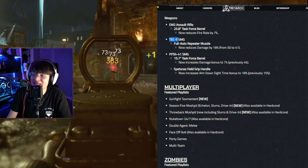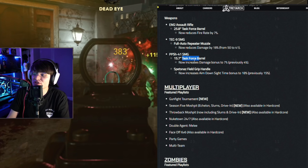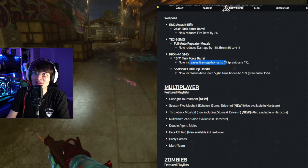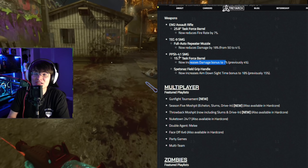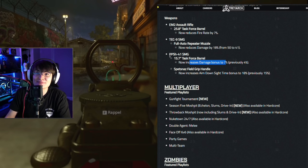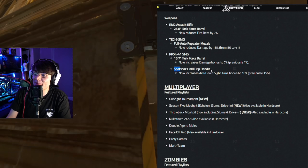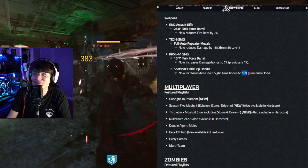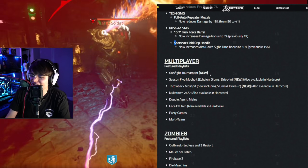That's going to be pretty noticeable. The Tech-9 after this probably isn't going to be the best SMG in Zombies anymore — it's probably going to be the OTS-9. But there is one positive: the PPSH is getting a buff. The Task Force Barrel now increases damage bonus by 7%, which was previously 4%. So we're going to have to retest the PPSH. It might potentially be a more competitive SMG. It was already in the top 5, and this might push it into the top SMGs in Zombies. Also, the Spetsnaz Field Grip Handle now increases aim down sight time bonus to 18%, previously 15% — not too big a change for Zombie players.